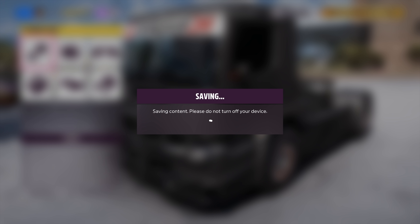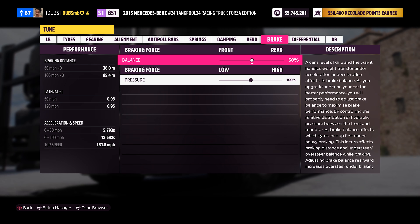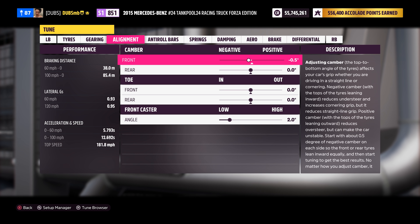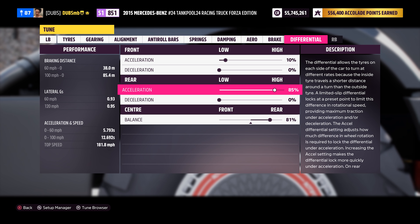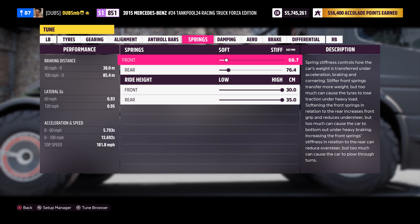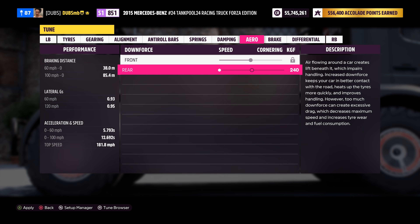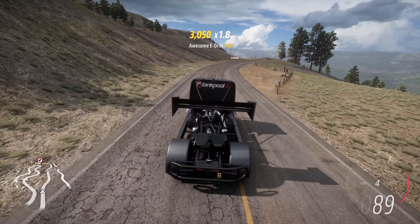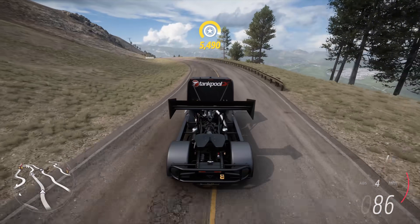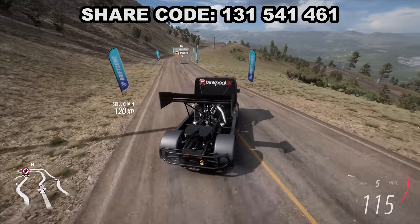I think leaving it as all-wheel drive and tuning around that will be the best approach if I want to get a good points score and actually clear the corners properly, given the limited tire and tuning options on this truck. Most of the power is going to the rear wheels — about 81 percent. I'll mess with everything I can. I'll be right back after testing — I'll put a share code on screen for anyone who wants to use this truck.